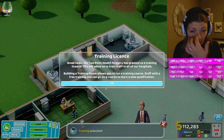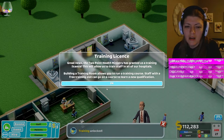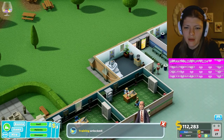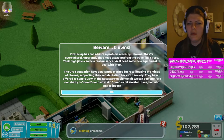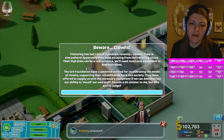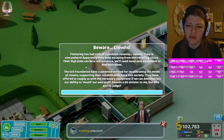Training license! Great news - the Two Point Health Ministry has granted us a training license. This will allow us to train staff in all of our hospitals. Building a training room allows you to run a training course - staff with a free training slot can go on a course to learn a new qualification. Awesome! And then - oh god - beware clowns?! Halloween clowns, great.